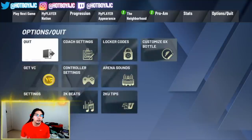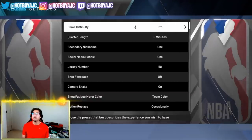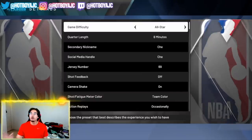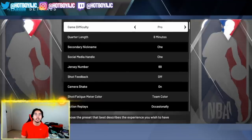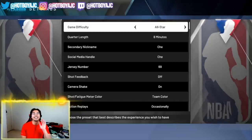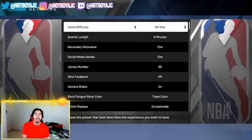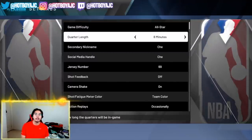To start off, you're gonna want to head to options and settings. If you're just starting off on playmaking, I suggest playing on pro or all-star difficulty. If you're a guard, start on all-star difficulty. But if you're a center or power forward and you've got like two or three playmaking badges you're just trying to get, do it on pro difficulty — it will be so much faster.